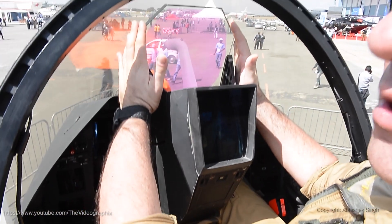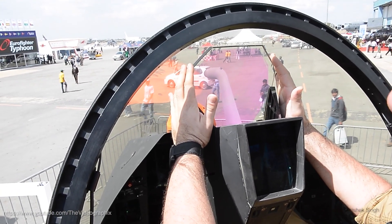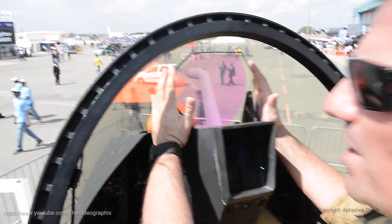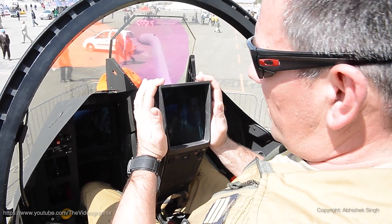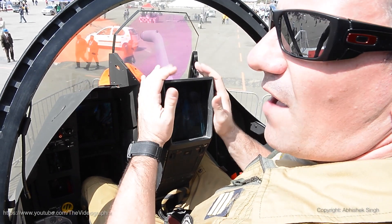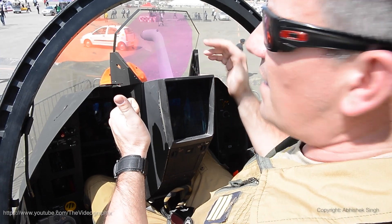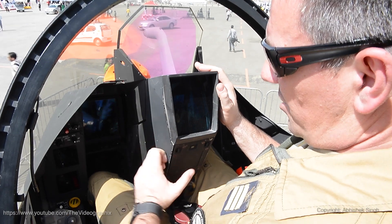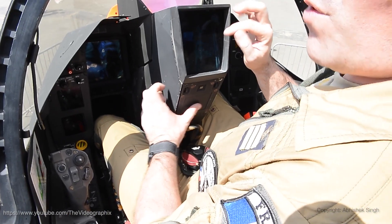The head-up display gives us all navigation information — speed, target, heading, and much more. The lower display, the head-down display, gives us the fusion of all the sensors: the radar, the FSO, the ECM, the map, navigation, flight plan, and so on. Just below it, we have a touchpad to validate the information we want.